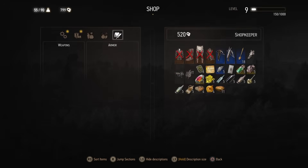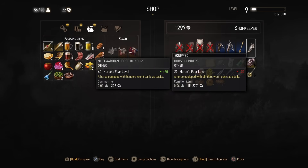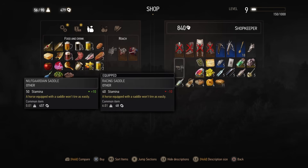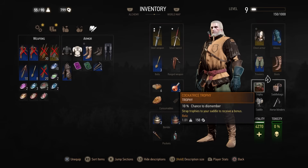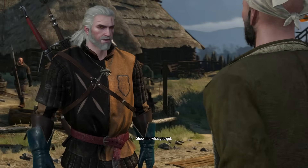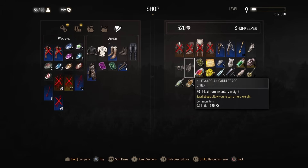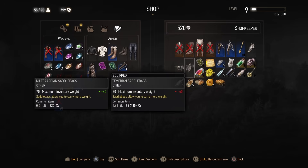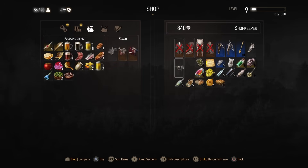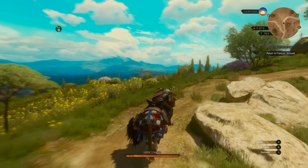Upgrading Roach is as important as upgrading Geralt. Roach's saddlebags increase your inventory weight. Blinders increase the horse's fear level when enemies are nearby. The saddle increases Roach's stamina, mainly used in horse races but beneficial elsewhere. Trophies can give passive bonuses from experience to other stats. You can get Nilfgaard gear from the Crow's Perch vendor early on without doing anything special — so grab those early. While on Roach, sticking to the roads lets you gallop indefinitely at maximum speed, and Geralt will auto-steer for you.